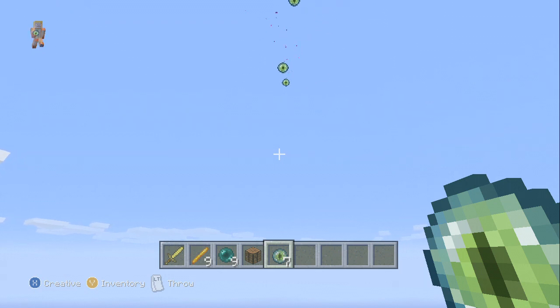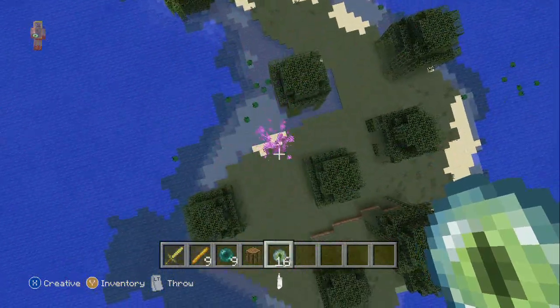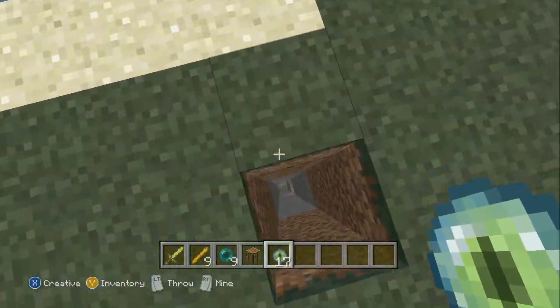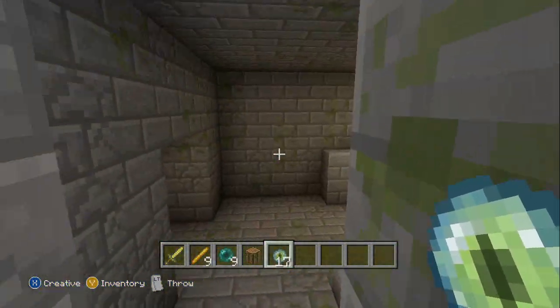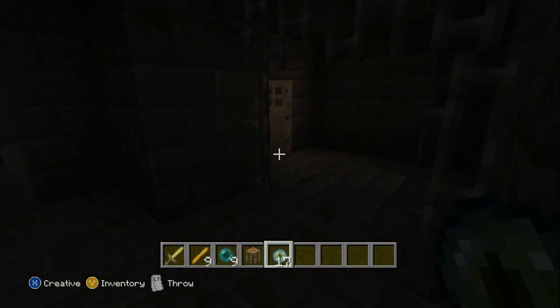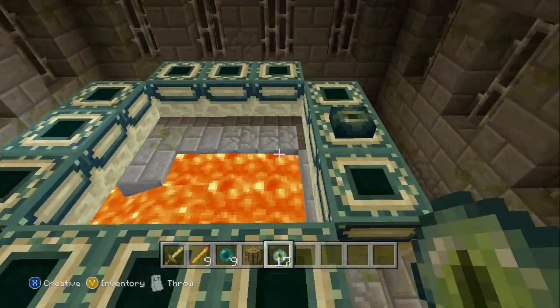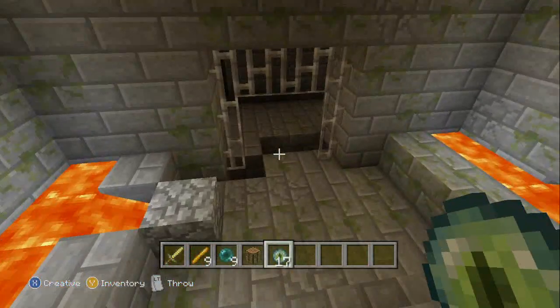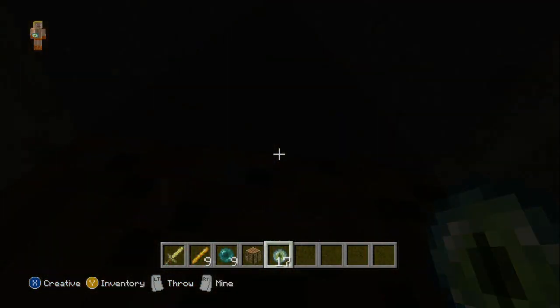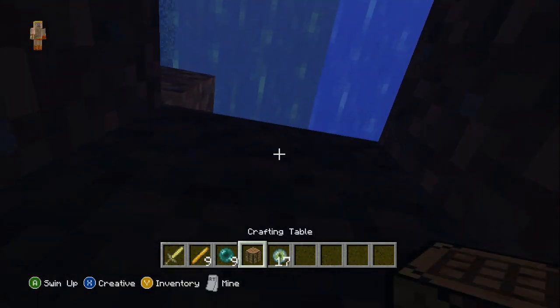Okay, right now — yep, there they are, right down here. Drop down — that's where the stronghold is. See the hole? Walk around here and you'll find it. It's down here — make a left, then a right, then a left, then a right, and bam, there it is. There's the spawner. But you can't do anything with it, so what's the point of having it? There isn't one.